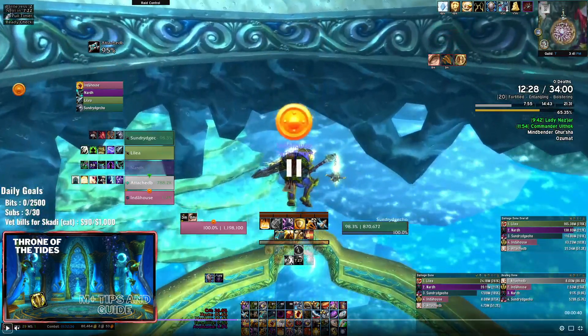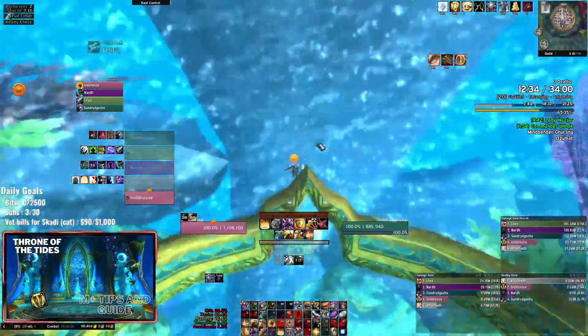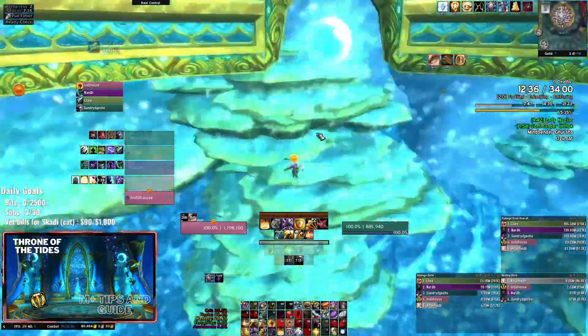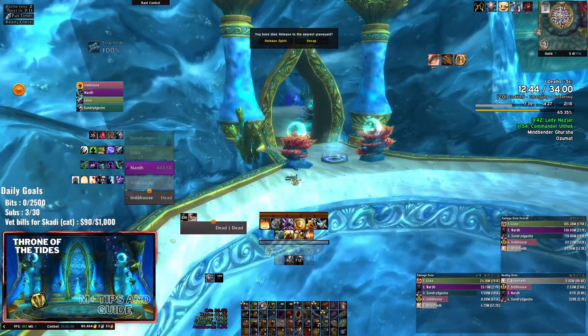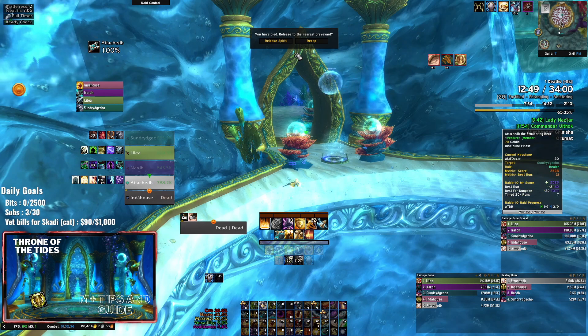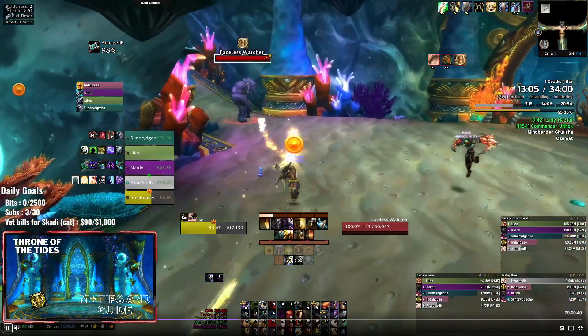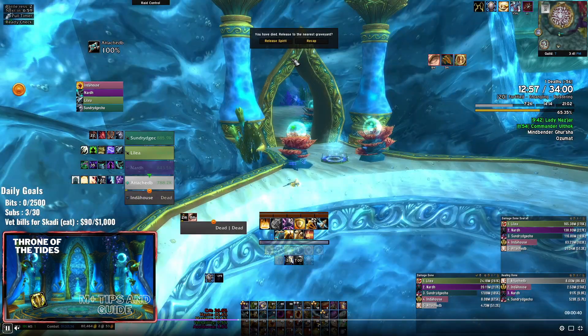Now here I just walk off the edge - I was talking to my stream and I genuinely thought I clicked the portal but I just fell to my death. Don't do this - just click on the portal you clicked before and it will take you down. I could have Divine Shielded myself if I had known I didn't click it, but I genuinely had no idea. So we're waiting for the healer to res us.